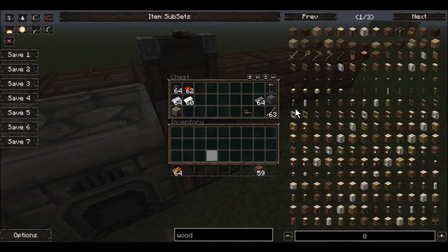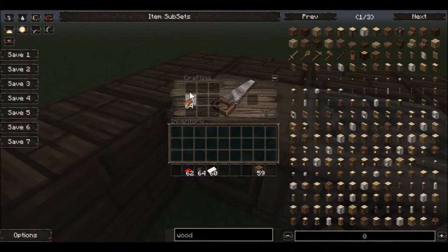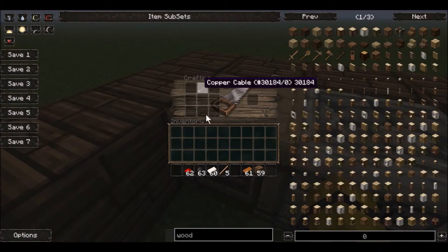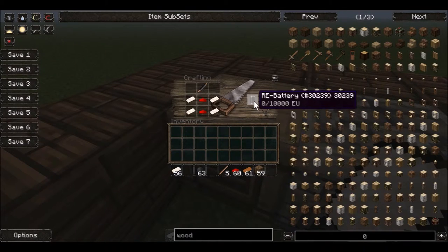First, you're going to need a battery. The battery requires copper, redstone, rubber, and tin. First, you're going to take the copper and put three on top like that to make a copper wire — uninsulated copper cable. I call it copper wire because it's the same thing. With that copper wire, you're going to put one rubber next to it, and there you have a copper cable. Then with the copper cable, you're going to put tin on either side like this, and redstone down the center. There's your rechargeable battery.